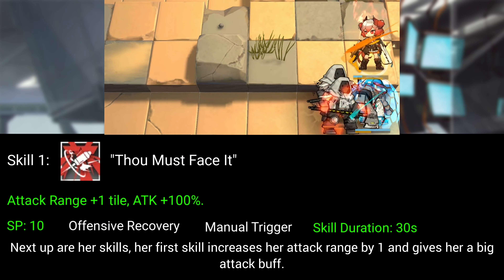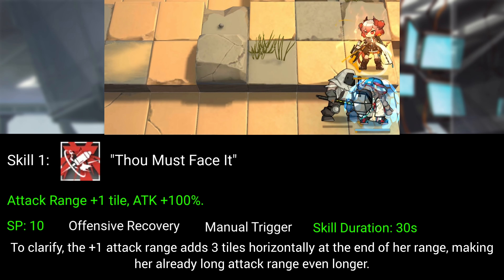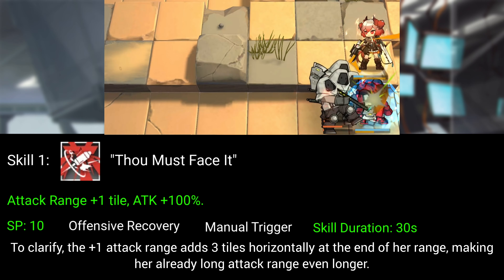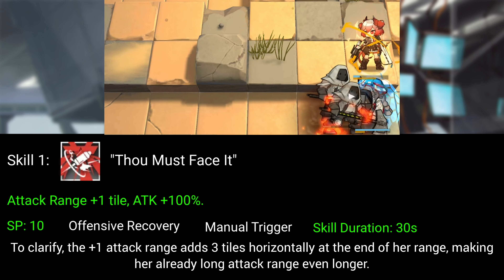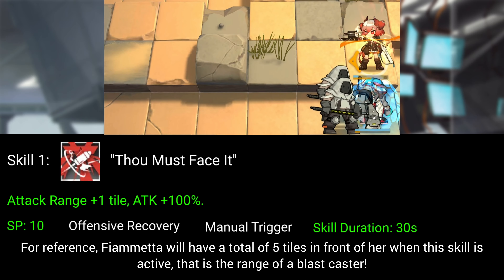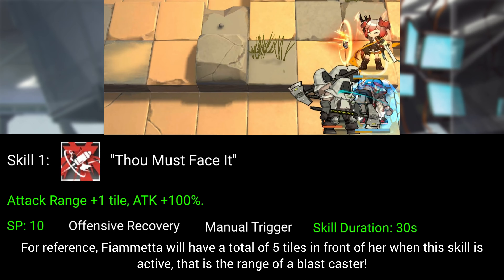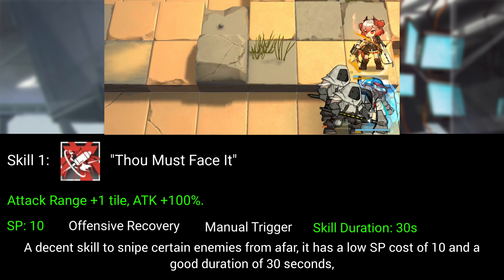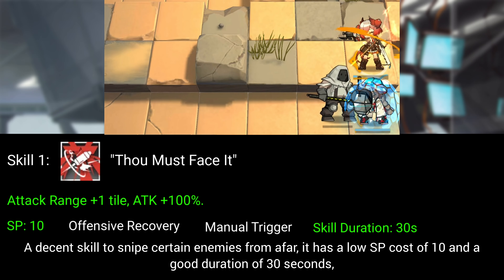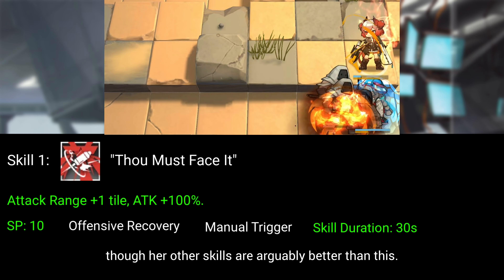Her first skill increases her attack range by one and gives her a big attack buff. The +1 attack range adds three tiles horizontally at the end of her range, making her already long range even longer. For reference, Fiametta will have a total of five tiles in front of her when this skill is active — the range of a Blast Caster. It's a decent skill to snipe certain enemies from afar, with a low SP cost of 10 and a good duration of 30 seconds, though her other skills are arguably better.